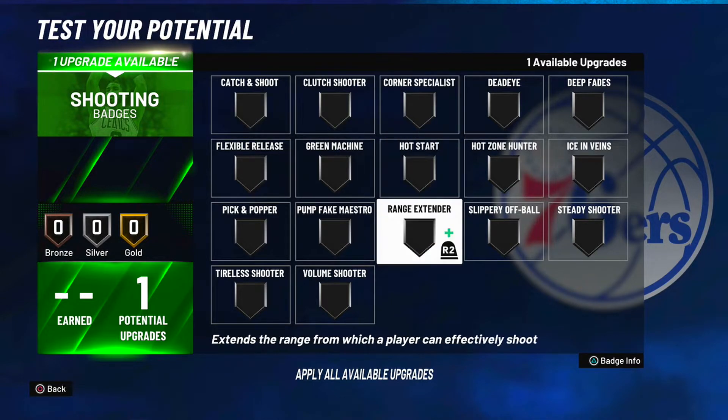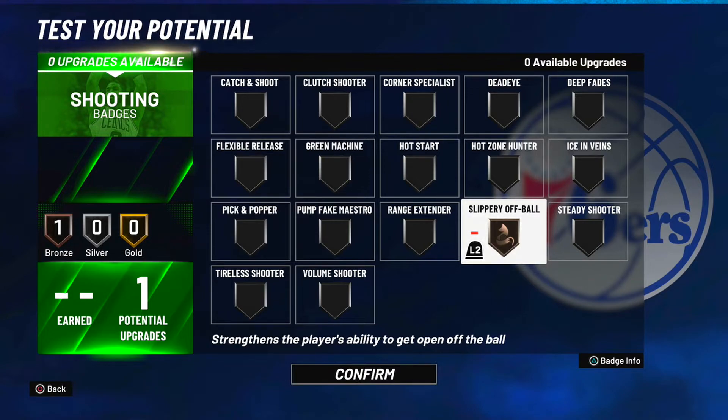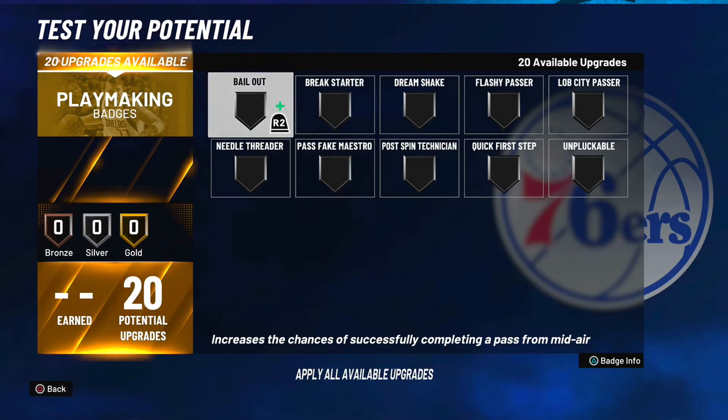For the one shooting badge, this build can't shoot at all, so I think slippery off-ball is the best way to go — it helps you get open off the ball a little better. You can't shoot anyway, so might as well use that one badge to help your game elsewhere.